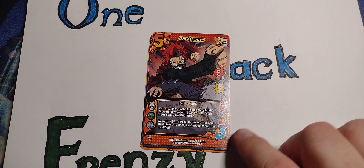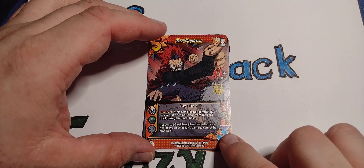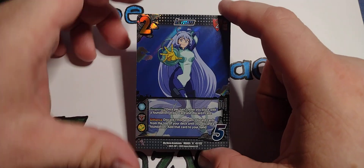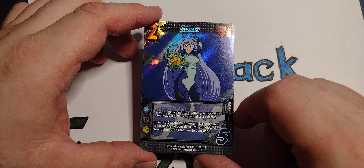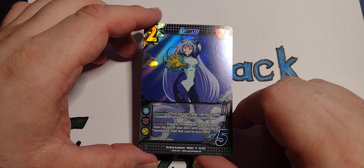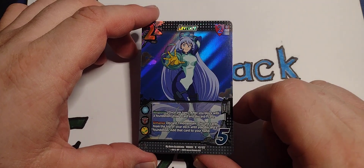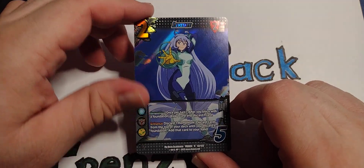Enhance — if the stack is not completely blocked, it does not clear from the card pool during the end phase. Response, call or pull, remove — after your rival plays an attack, its damage cannot be modified. We got a foil! Levitate. Two defense up top. Response, once per turn — after you block with a foundation, draw one card and discard one card. Basically, cycle. Discard. Enhance — discard more momentum, discard cards from the top of your deck, and discard a foundation to add that card to your hand.